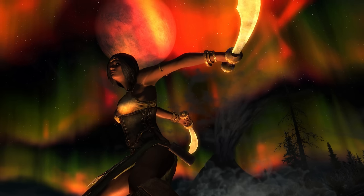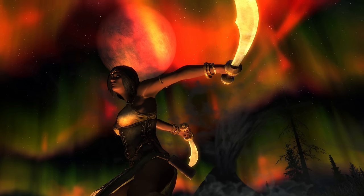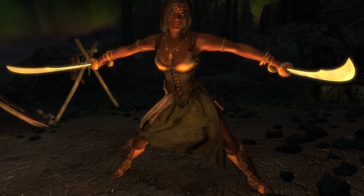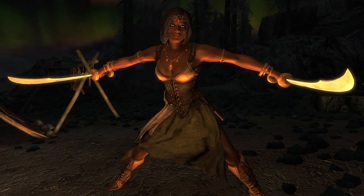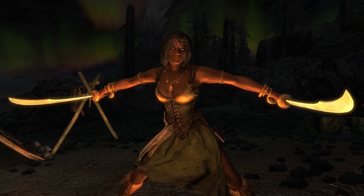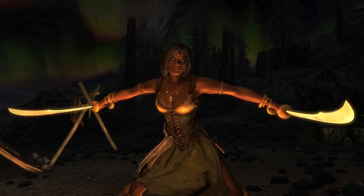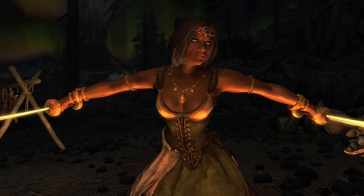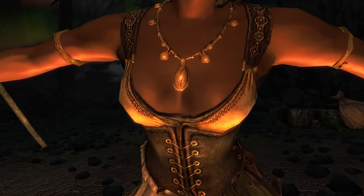To see the legendary pirate weapons Bloodscythe and Soul Render in action once again, be sure to head over to Fudge Muppet and check out their new and improved pirate build. Be sure to subscribe to their channel for weekly, creative, story-driven roleplaying builds in Skyrim, the newest of which being The Pirate. A link to their channel can be found in the description — head over there and give them an ARG from me.